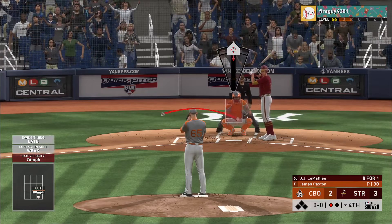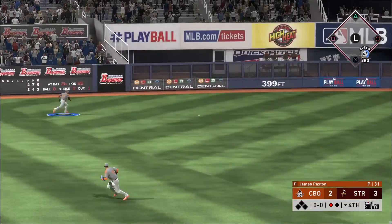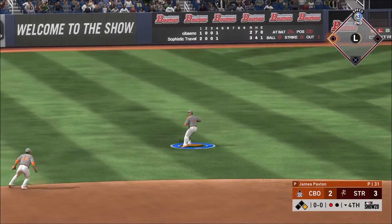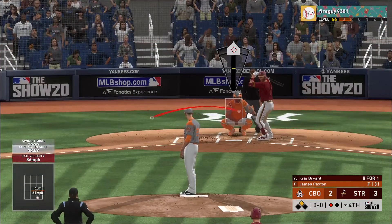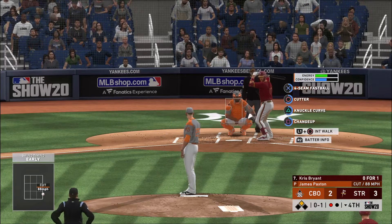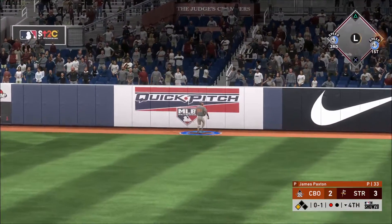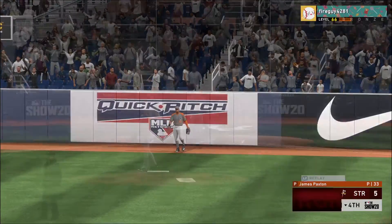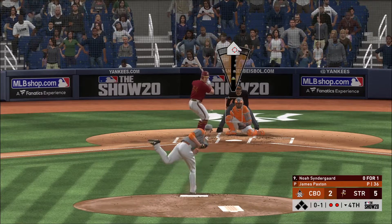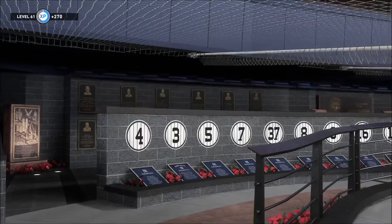Standing in, D.J. LeMahieu. First delivery on the way — line toward the alley in left center, gets down and he's got himself a base hit. Through first and hustling for second, he'll reach second now with one away. Digging in next will be Chris Bryant — first pitch swung on and missed for strike one, 0 for 1 for him here. Hammered the other way to deep right field — Judge looks up — and a climbing attempt at the wall but this ball is gone. Then a weakly hit fly ball to the left side and Stanton will put this one away — the inning is over.